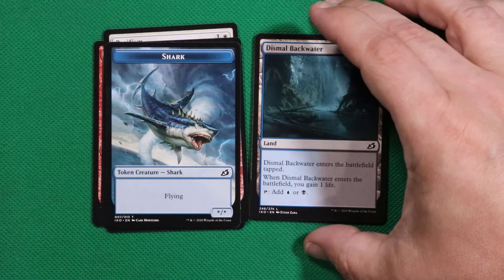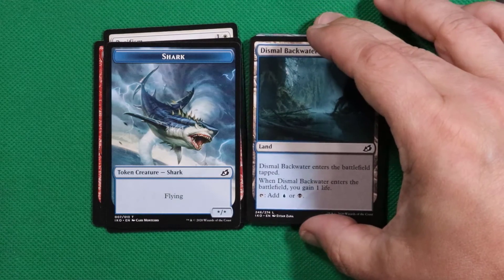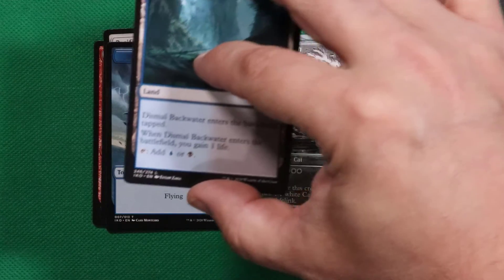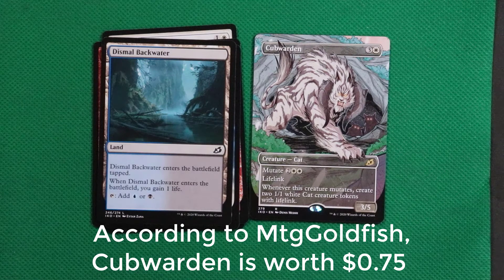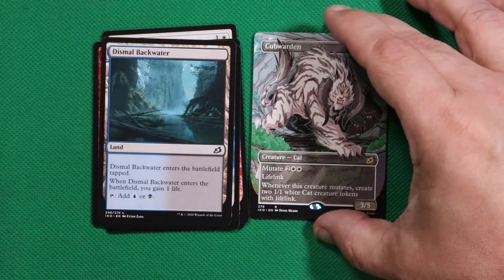Our rare or mythic for this Wednesday July 1st is — wow, look at that — it's a Cub Warden, and this is a showcase card. He's a white cat creature with mutate and lifelink. Whenever this creature mutates, create two 1/1 white cat creature tokens with lifelink. Nice, great-looking artwork — very comic-booky. This one in particular just screams comic book, so that's really cool.